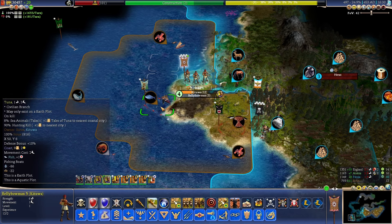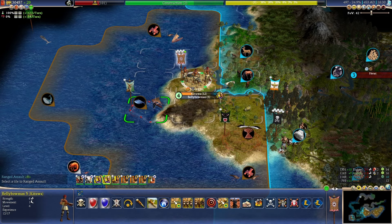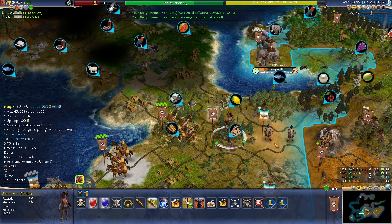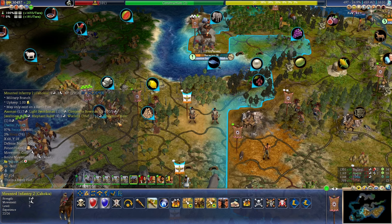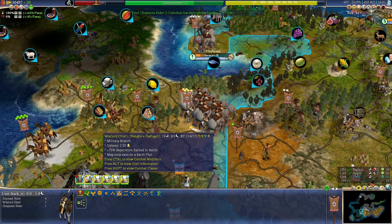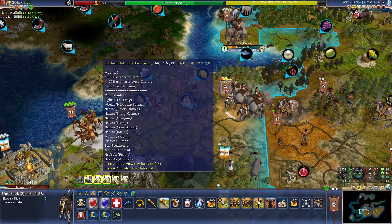A ranger is standing on a flat tile — surely I can kill it now. How about we kill it with our warlord chief? 99.90% chance, only 0.06% chance of defeat. I attacked with the wrong unit — I had the whole stack selected. That was not really my intention, but fine. It doesn't really matter that much.